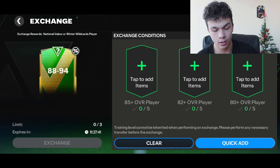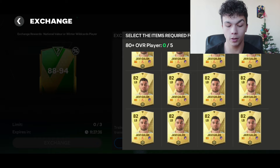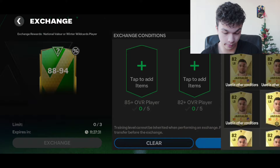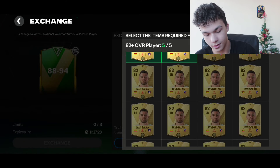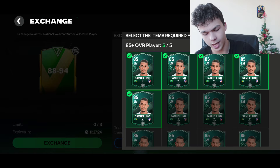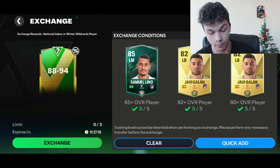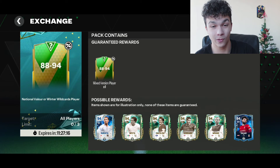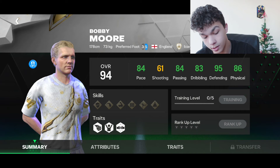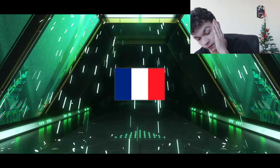Now we have our biggest hope: the 88 to 94 overall pack. I really hope those packs refresh so we can open them every single day. I have a lot of fodder so I can open a lot of them. Let's give away the 82 overall players and the 85 overall players. We have some interesting players in the event like Bobby Moore's new card. Let's see the first 88 guaranteed pack.